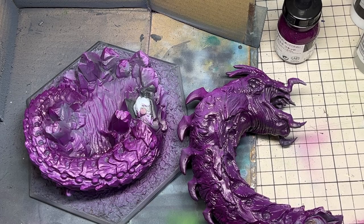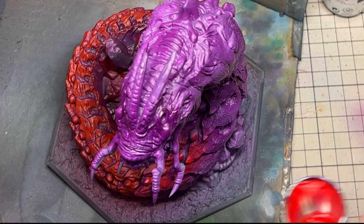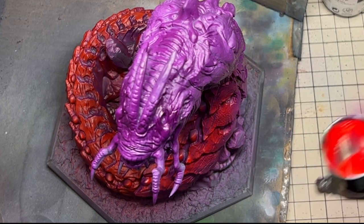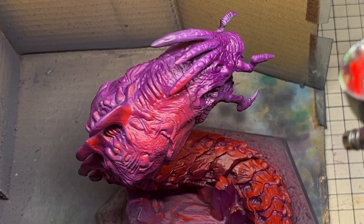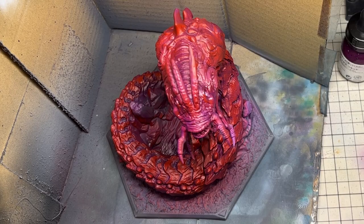I left the model for a day to let the paint cure, ready for more paint, and I wanted to go for a vibrantly coloured worm. None of the tags I painted had much in the way of red, so having that as this model's core colour would be a good contrast. So with some red ink, I sprayed from above so that there was a transition of red down to purple, and I left this some time to cure before returning.